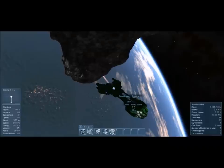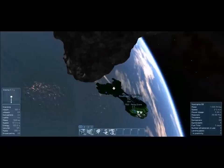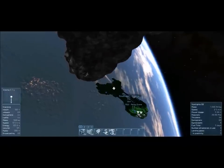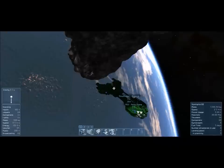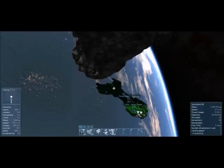We just need to nose up a little bit. I've reinstalled my maneuver nodes onto the alert - what have they gone again? I have no idea why that keeps disappearing. Every time I come back into the game I seem to have to set that up.